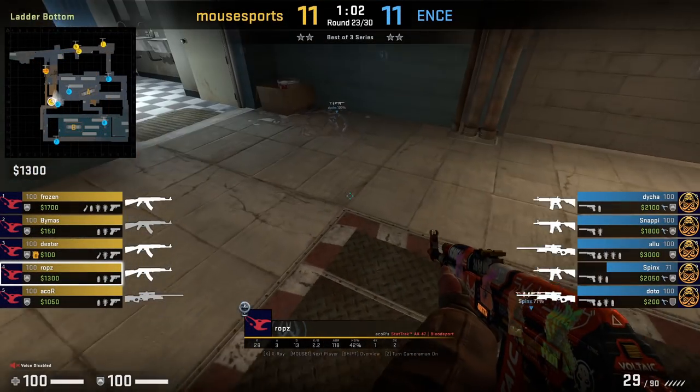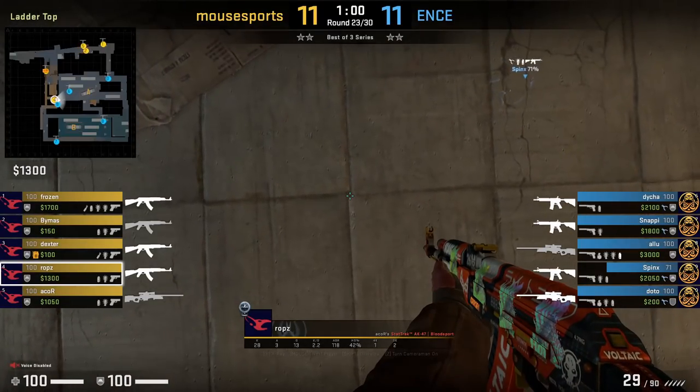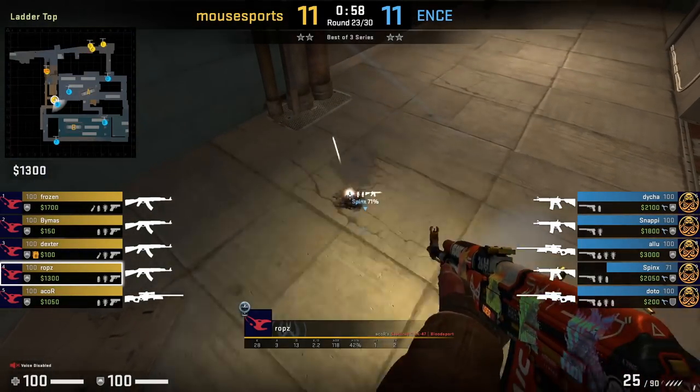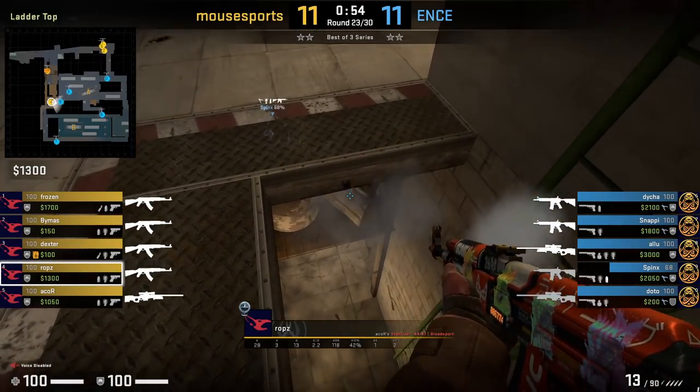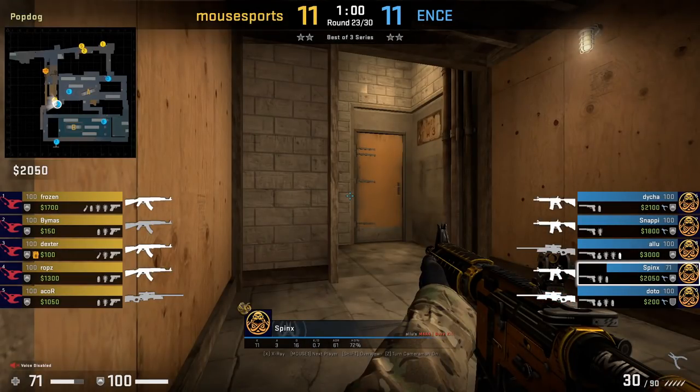ROPS brings back the days when he was coming onto the scene playing FBL with his wallbang through the floor onto spanks popdog. Granted it only does 3 damage, but this is such a nasty wallbang by ROPS. This wallbang is for any CTs holding towards the middle of pop.